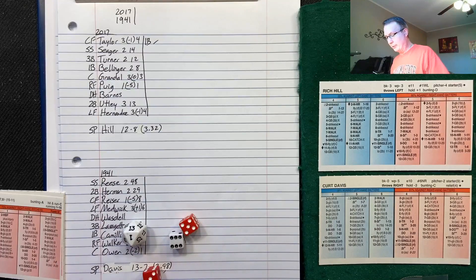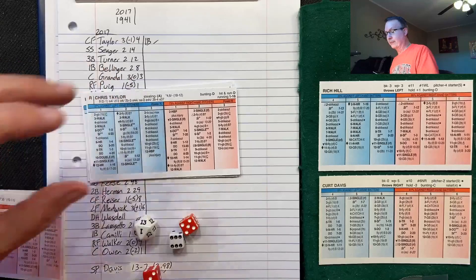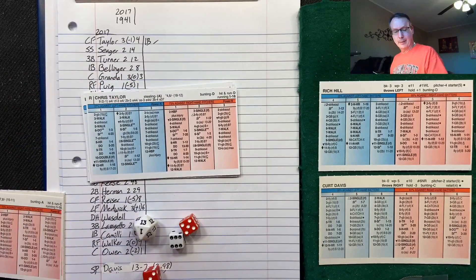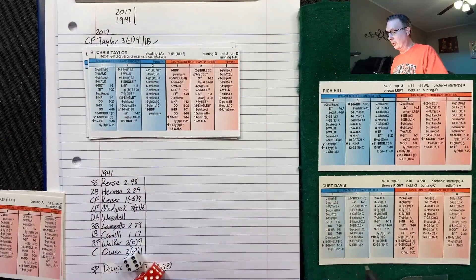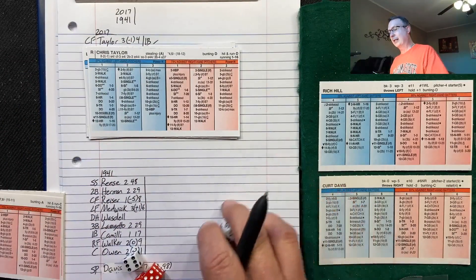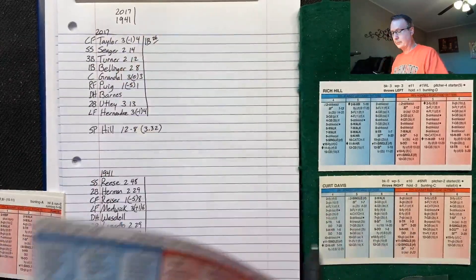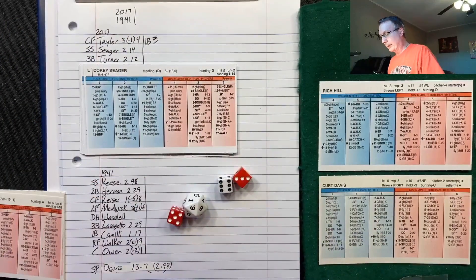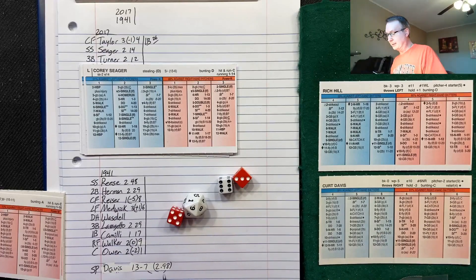Taylor is an A-stealer, minus-2 arm, so that's minus-4 total when you add the minus-2 for being held on — making him 1-to-11. They go aggressive, roll a 17, and he is thrown out. Bad call in hindsight. One out.